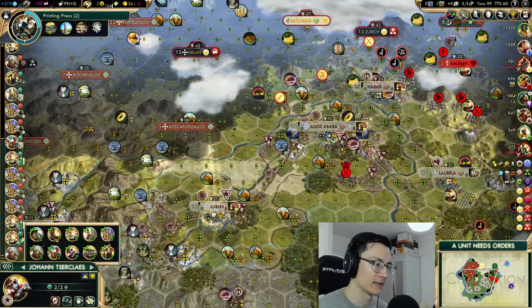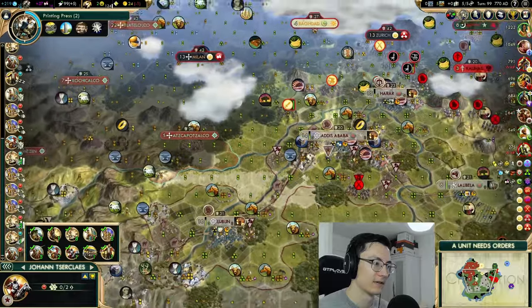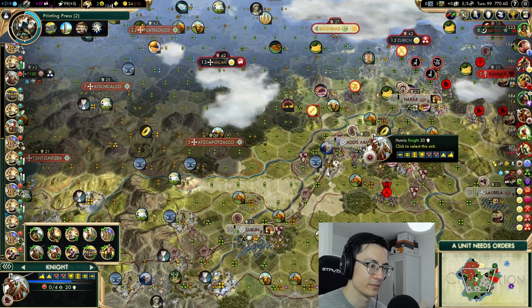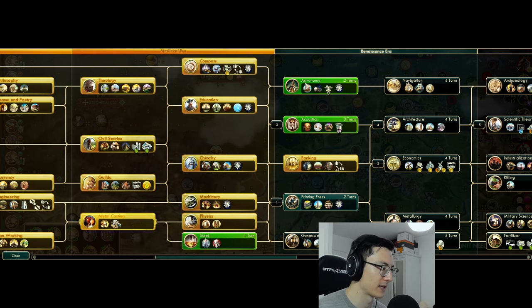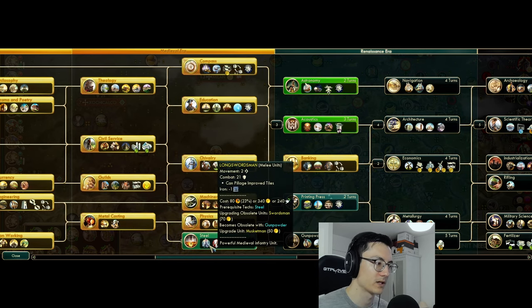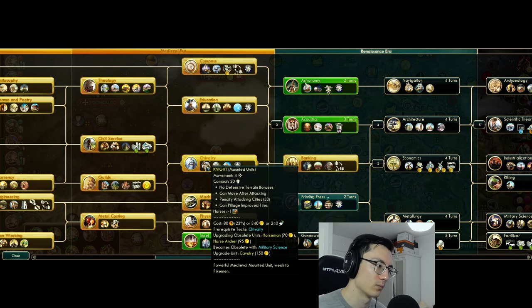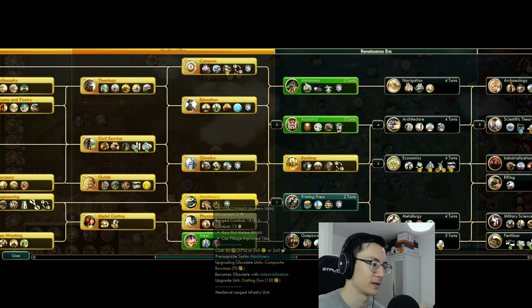First things first, we've upgraded all of our units — that was important for us to do. We had three horse archers that we've upgraded to knights. Knights are valuable because they're melee, they've got loads of movement, they've got 20 combat strength — it's probably the best we've got access to at this point. Long swordsmen would be combat strength 21 but we haven't researched Steel and I don't know if I'd like to. The knight has more movement and the horses give us a lot of maneuverability, and most of our killing is going to be done with the crossbowmen.